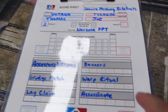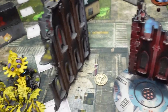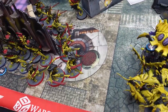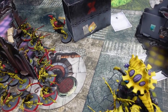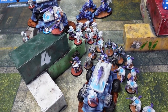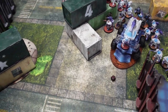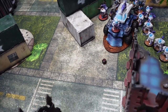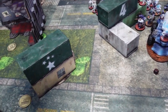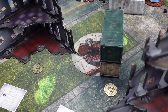Joe's secondaries are Banners — plant a banner on an objective and score command points each command phase — Assassinate, which now scores per character unit killed rather than individual models, so Thomas has three characters with the warlord worth 10 points total. Joe's third secondary is Warp Ritual — scoring 3, 7, then 12 points by casting psychic powers within six inches of the board center. Joe should max that at 12 given his list.